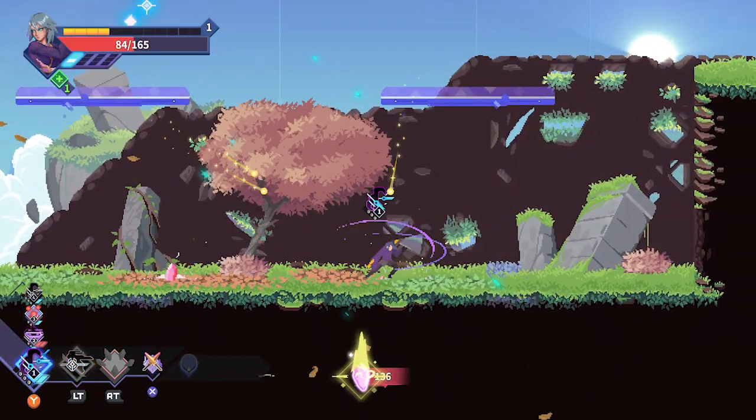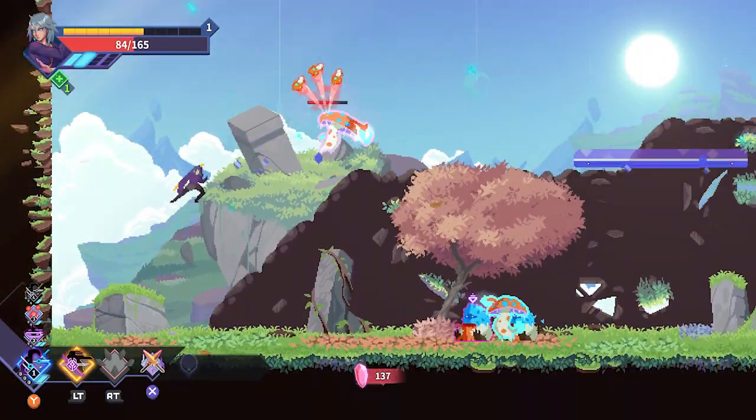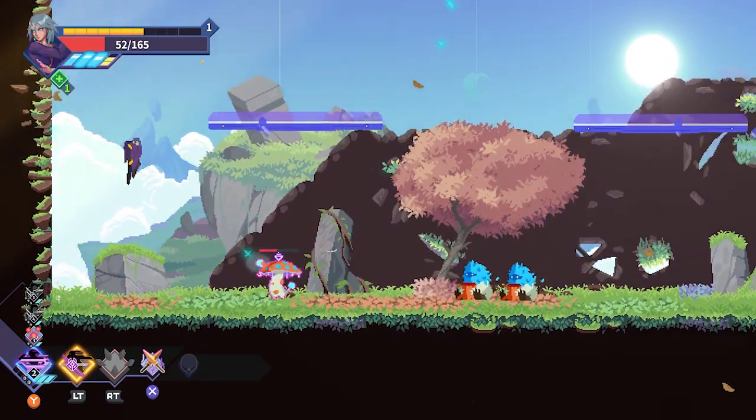The gameplay of Astral Ascent is roguelike, with each run being randomized. The game offers three save slots, full controller support, and keyboard support with rebindable controls.